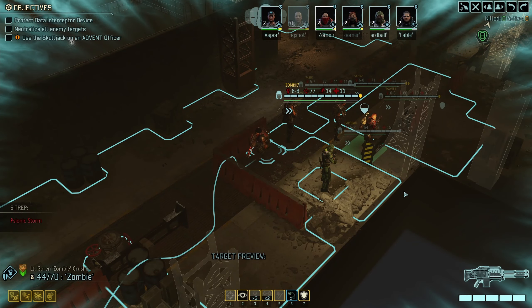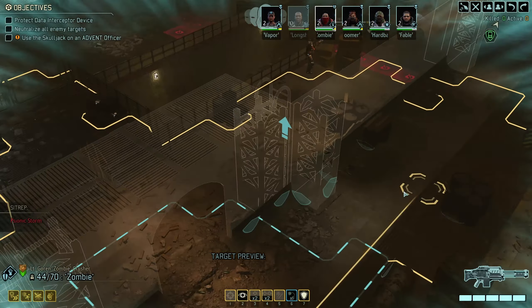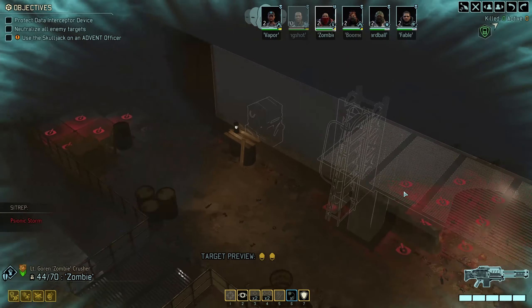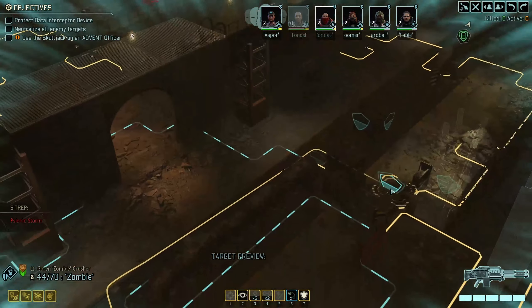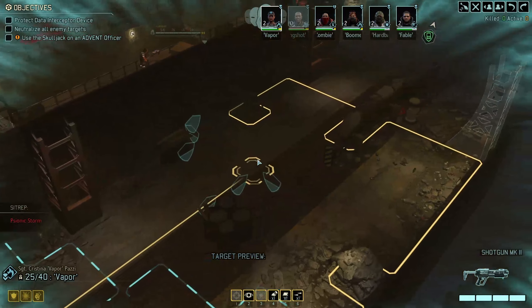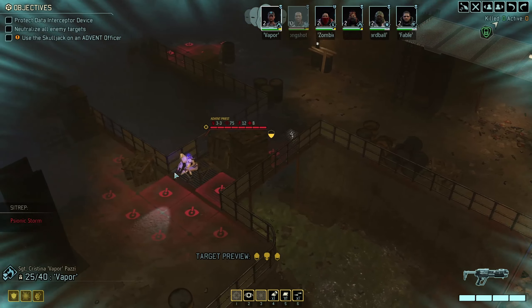We've got Sionic Storm. And when I say fun, I mean real fun — with a capital F and a capital U. Let's try to get everyone here. Alright, how are we going to approach this? We've got some sort of group over here, and some sort of group over here.